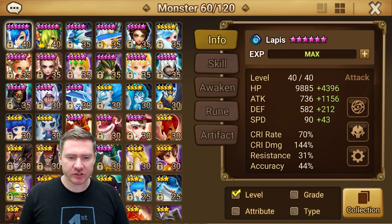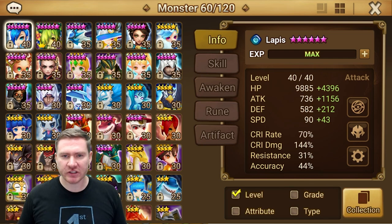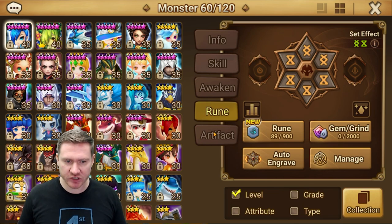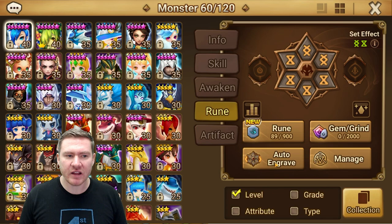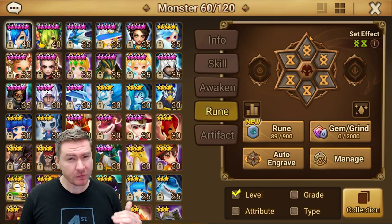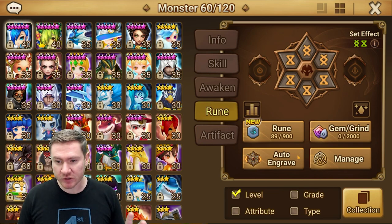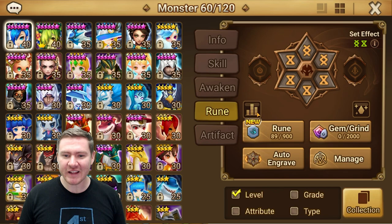When you're checking out your monsters, there are a lot of rune sets, stats, and different ways to build — it can be overwhelming, especially if you're newer to the genre. One thing you can do is use the auto-engrave system. I've been testing it out and so far it's been doing a pretty good job — putting good sets, good stats, and seems to be focusing the right things.